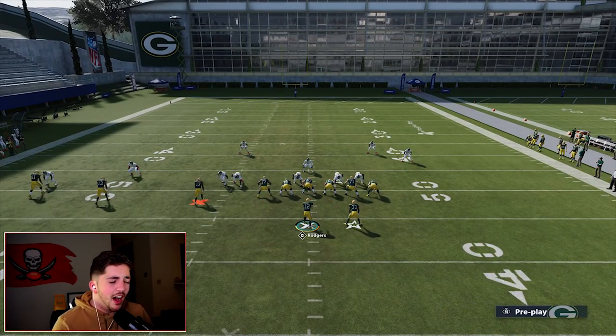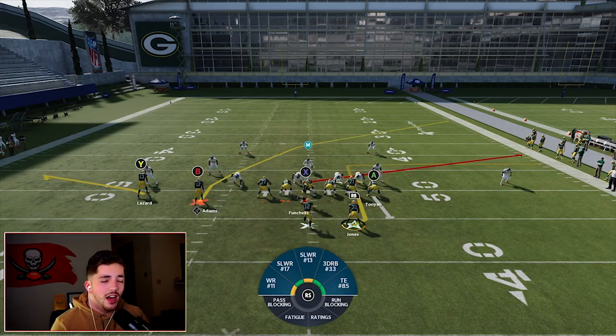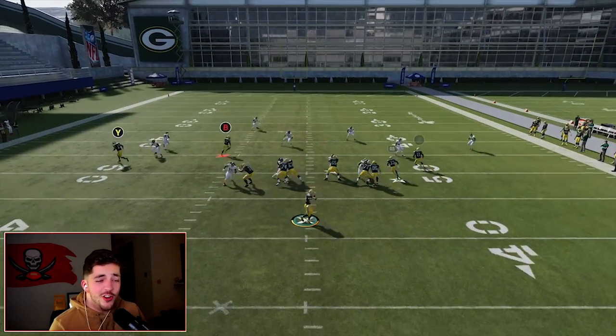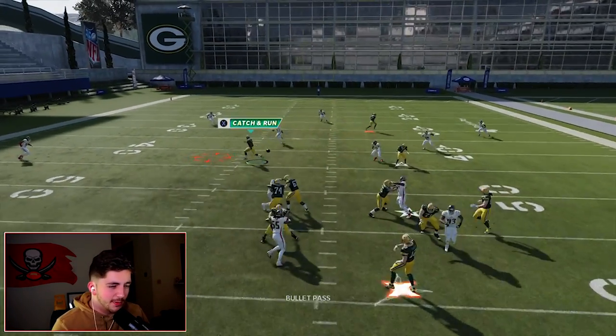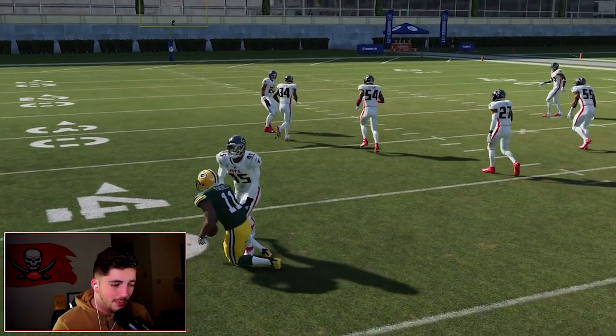It gets a cover-three look — you can also put RB on an option route and block A, which is better against man coverage. Right here we had Y initially, but I waited and threw the crosser for a big chunk. Gunslinger is recommended — at least set feet lead. If you've dropped even a little nugget of information from this, consider hitting that subscribe button — it helps me out a ton as a small creator.